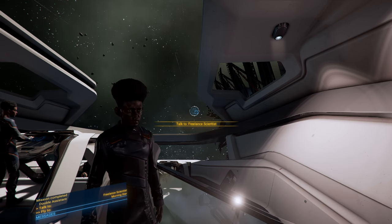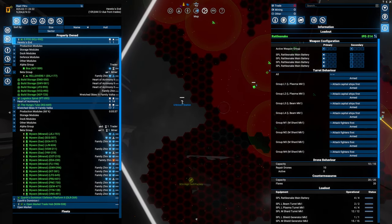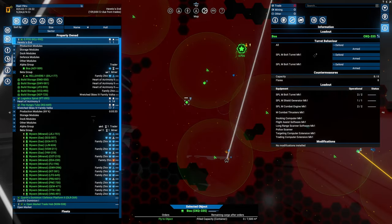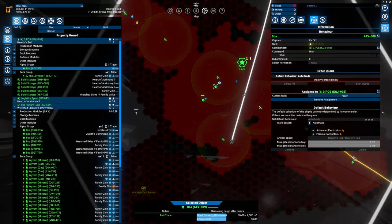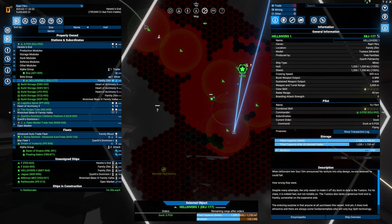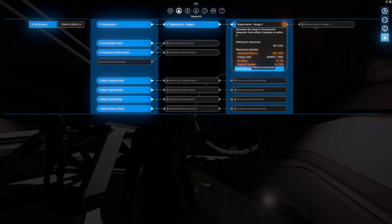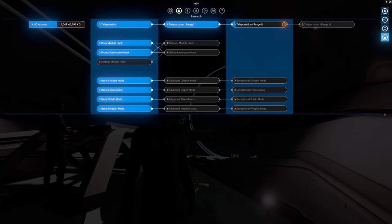'The Terrans once meddled with such terraforming technology which resulted in the creation of the Xenon - let us hope the Sigari pioneers are not repeating their mistake.' We're heading out and the Scale Plate Pact station over here is being assaulted. These need to be removed. I have the helldiver - he is currently set to mine and should be full of Nevarium. He's going to the POS, dropping the 50 Nevarium, and we're still shy the plasma conductors and advanced electronics - which is fine.